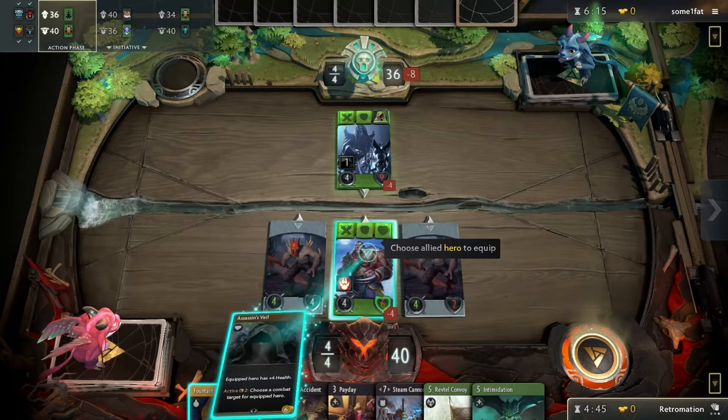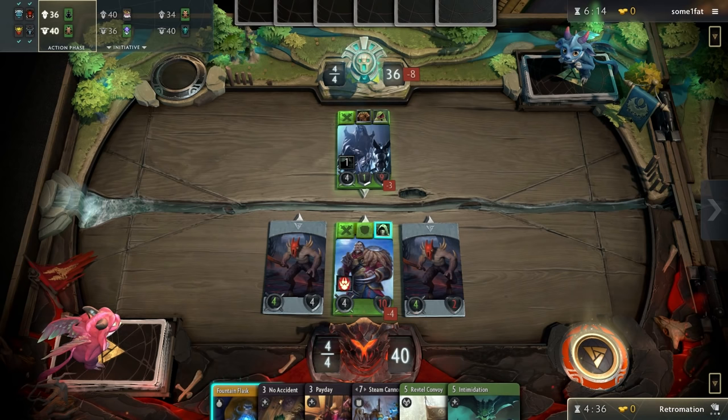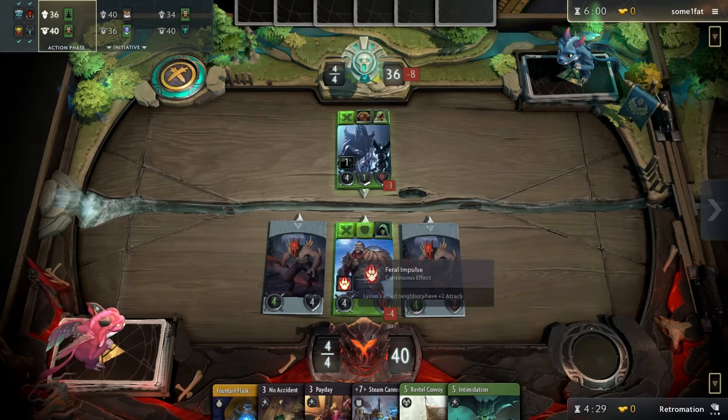Let's put this equipment on here — this is something we spent our money on. That'll increase his health by four and gives him the active ability which lets us choose the combat target for our character. Because that is another thing that is assigned randomly — if there's nothing directly in front of them, it's assigned randomly. We're gonna do eight damage to him here. We've got a pretty good hold on this board right now.